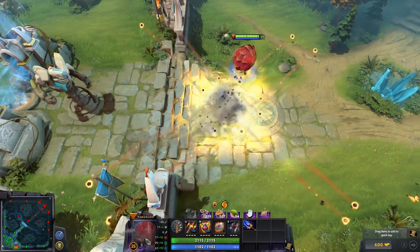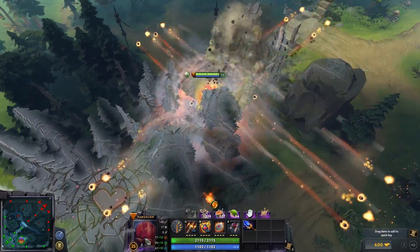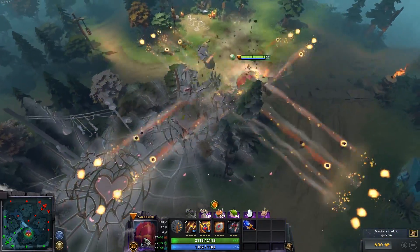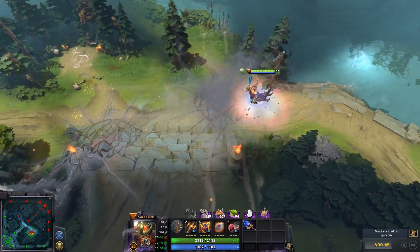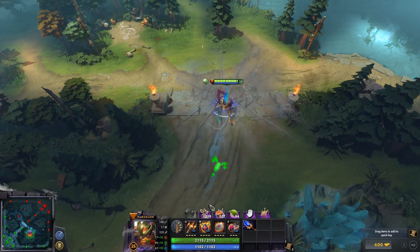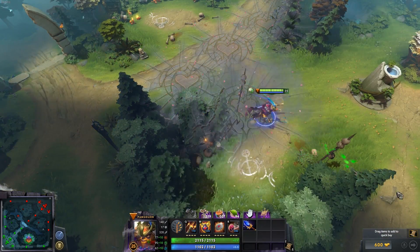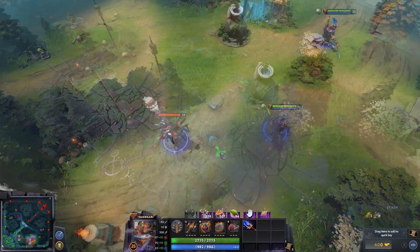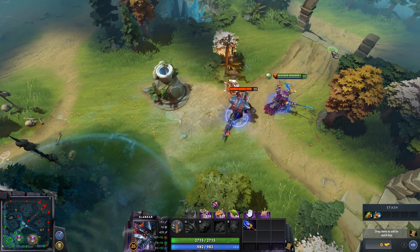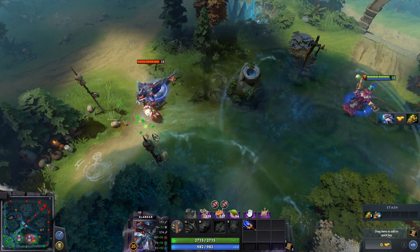Pangolier — what a joke. Please just buy any other item that lets you actually live instead of shooting beams out in four directions. It doesn't even do full damage — at least if it did full damage you could burst someone with it, but it does half. Maybe if all four hit when you're in the middle it has some viability, but I question the Aghs. Slark makes a puddle — are you kidding me? A puddle? 4,200 gold for a puddle — or you could have magic immunity. You choose.